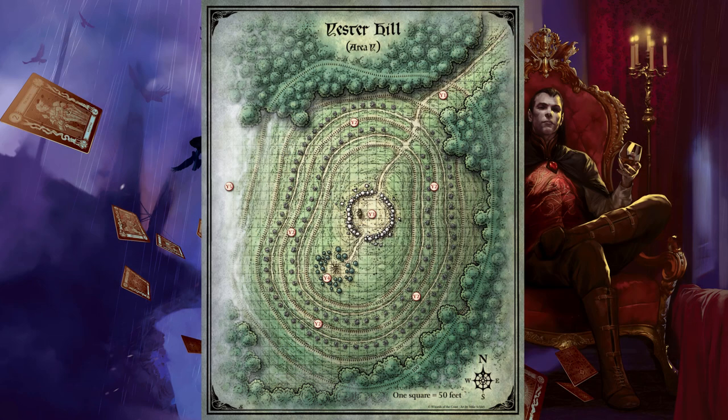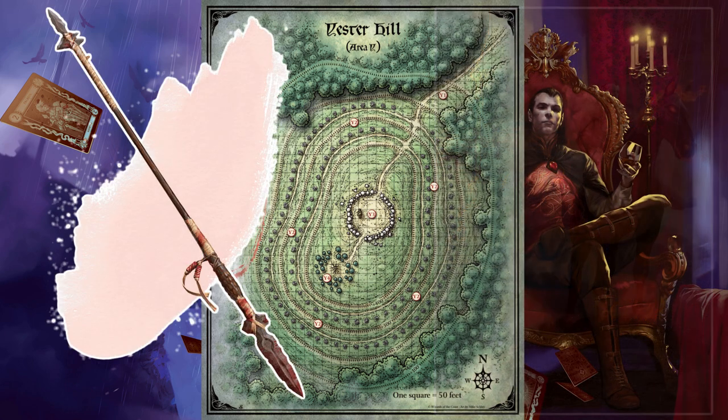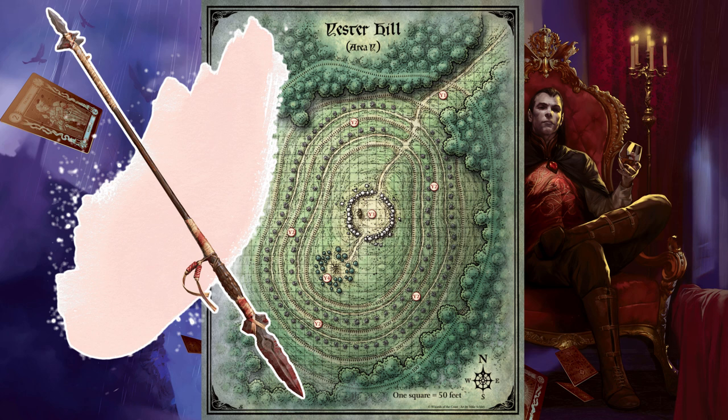Once the tree blight departs, Strahd commands the druids and berserkers to leave the hill so that he can be alone. As they flee into the woods, he gazes longingly into the image of his ancestral home to the west of Area Y5. The Blood Spear of Kavan. The spirit of Kavan is a long-dead barbarian chieftain that reaches out to one of the players — preferably a barbarian, druid, or ranger.